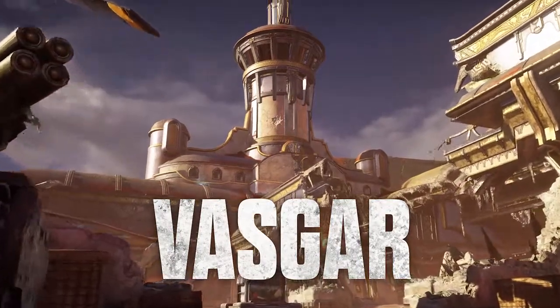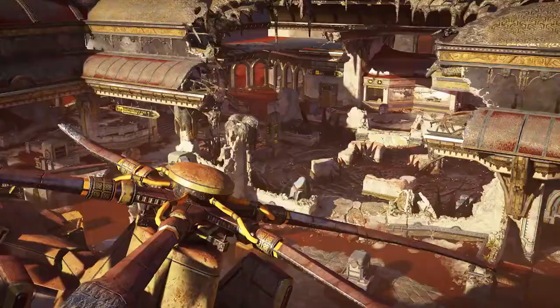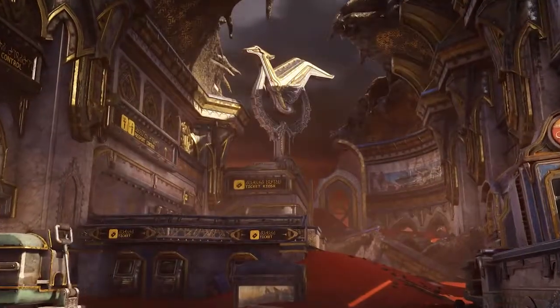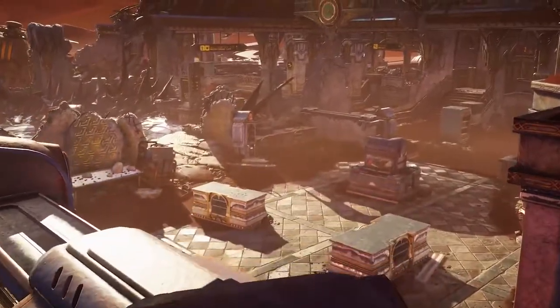A dilapidated Vasgari Airport hosts another asymmetric battle. With two strong defensive positions on either side, fight your way through the flanks or risk the reward of the Sandglass Center.